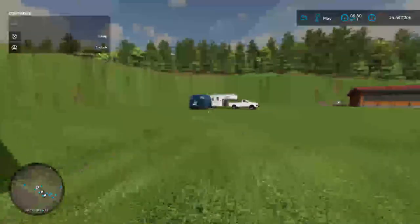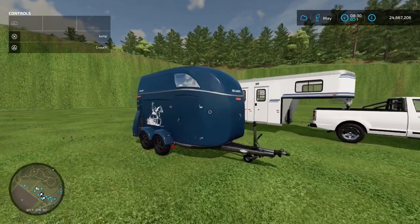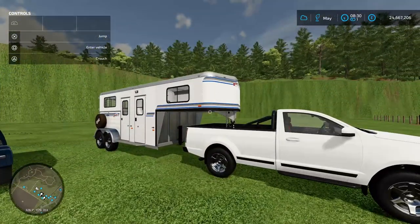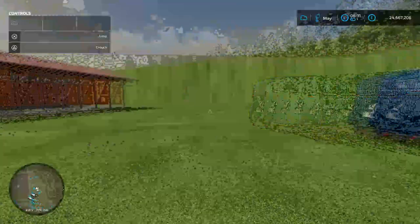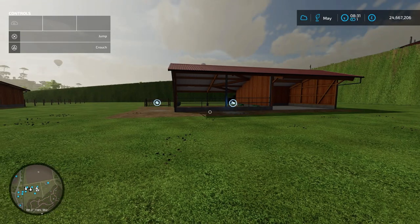The second way is by using one of these trailers. Each one will hold two horses - this one can be connected to a tractor and this one connects to a pickup. You drive over to the animal dealer, load up the horse box, bring them back and unload them into one of your barns, and that way you won't have to pay the transport fee.